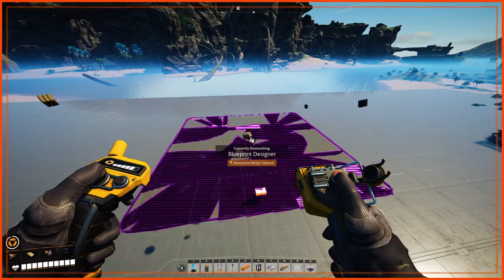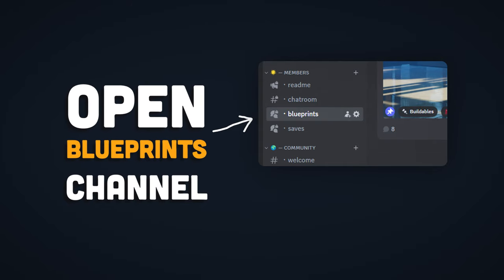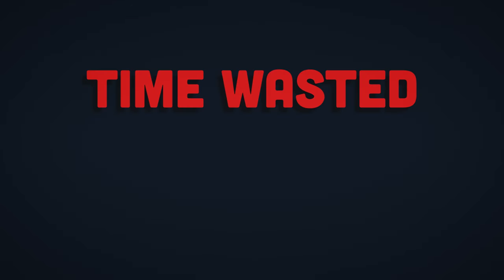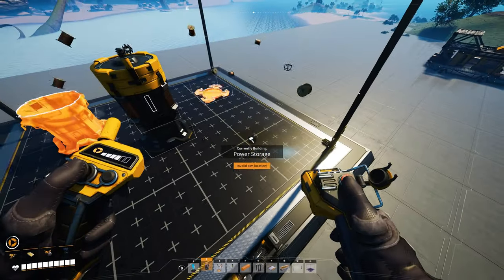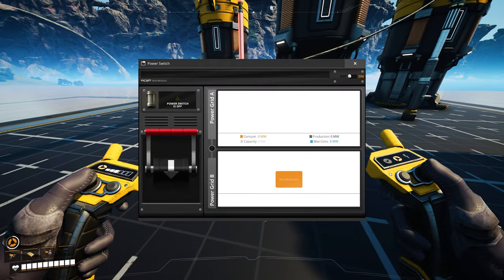It's all worth it because having a stable power grid is awesome — especially for you, because you don't really need to do anything and can just grab the final product from Discord. We're now over one minute deep into the video and I haven't yet built anything, so unsubscribe I guess — but we can fix that by simply placing batteries in the blueprint designer, adding a switch, and connecting everything together.